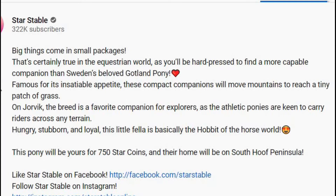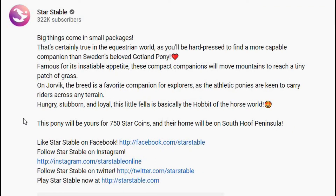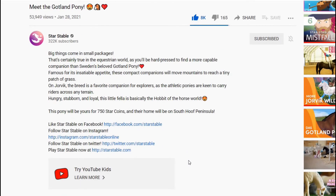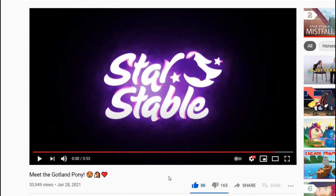The description continues: 'Famous for its sensational appetite, these compact companions will move mountains to reach a tiny patch of grass on Jorvik. The breed is a favorite companion for explorers, as the athletic ponies are keen to carry riders across any terrain. Hungry, stubborn, and loyal, this little fella is basically the hobbit of the horse world.' This pony will be 750 Star Coins, and their home will be on South Hoof Peninsula — confirmed. The Shankateak Ponies were moved to a new paddock, and there was room, but it is confirmed: South Hoof is where all the ponies are.